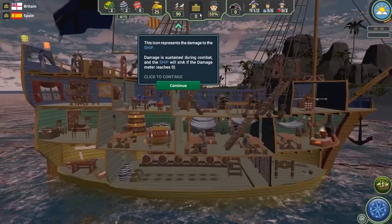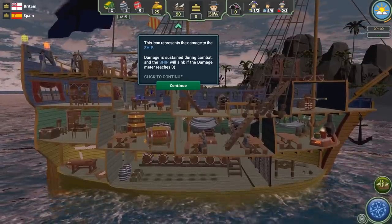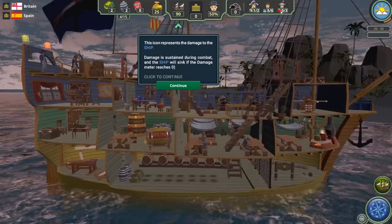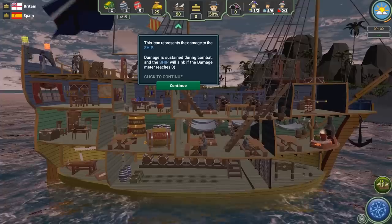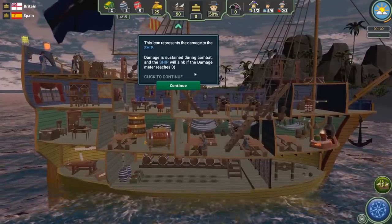To the right of that is your ranking points — how many points you have toward leveling up to the next rank. Then the 50% is crew morale, followed by crew experience. To the right over here is crew members on your ship: right now we have one officer, five sailors — one out of two potential officers, five out of six potential sailors, and zero out of three potential Marines.